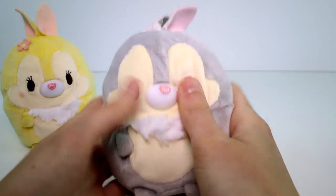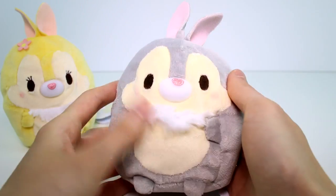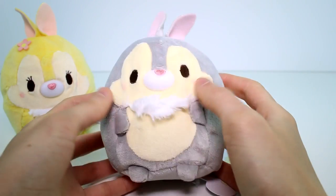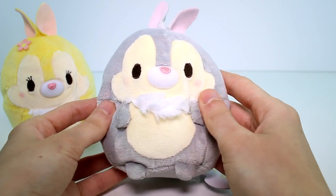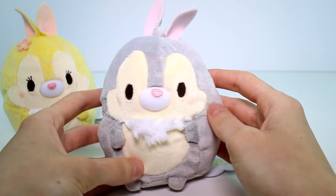And then we have Thumper. Thumper is made pretty much exactly the same — just doesn't have a flower, and has different colors. They both have blushy cheeks — I forgot to point that out. They're just so cute. So Thumper is pretty much the same.